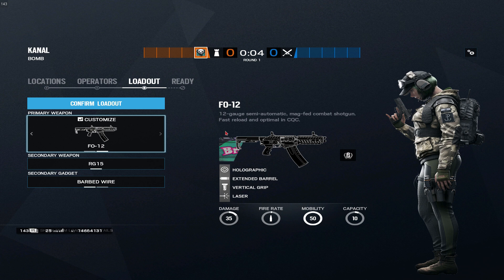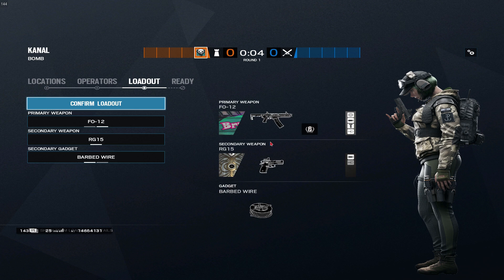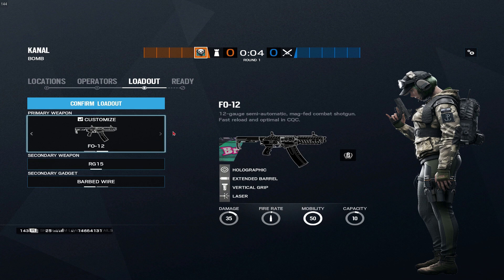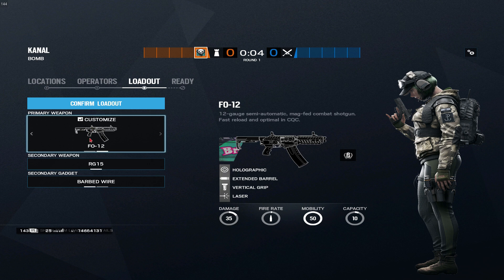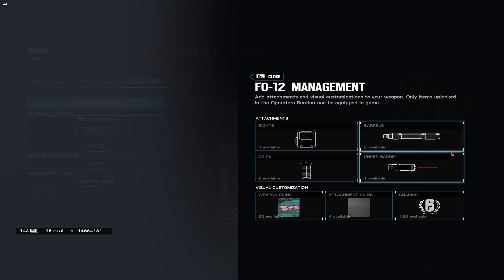I use it as an ambush roam — I'll save one of my Grizmot mines in my pocket so when I'm roaming, if I hear someone entering or think they're pushing that side, I'll put it up to try and ambush them. Since they changed the recoil, I like the extended barrel attachment for a little more range, and then the laser because it condenses the spread of the pellets on the shotgun.